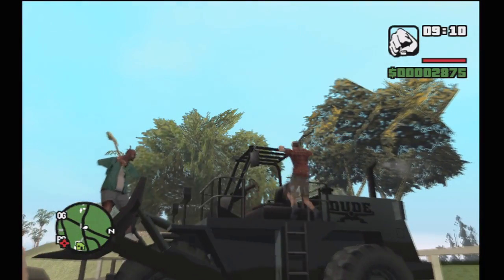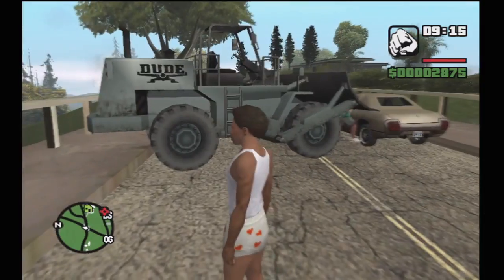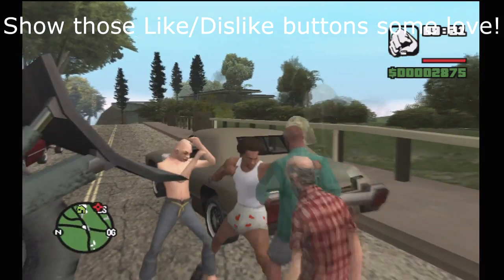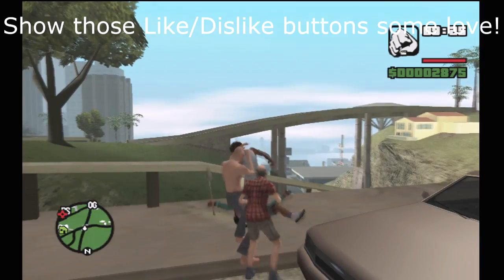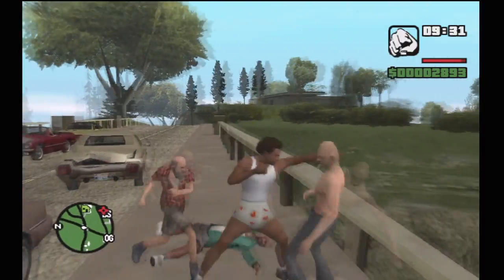Area 69 was one of the coolest things about Grand Theft Auto San Andreas. It was an awesome Easter egg — even though it wasn't that hidden, if you go flying in the desert you will find it, but it was hidden enough to be a challenge. When you went inside it or flew too low, you would get a five-star wanted level, sending the police and even the military after you.